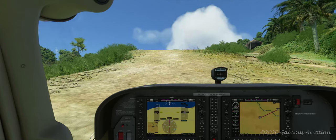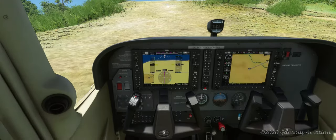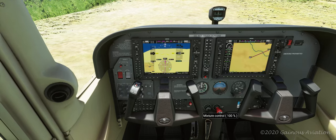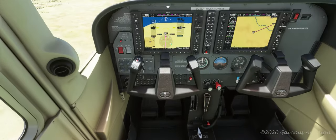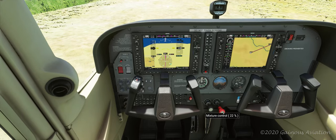Let me give it more throttle. What am I going to do? Maybe I make the mixture a little rich. Let's give it some throttle — it's not going. My parking brake is not set. By habit, sometimes I do. So let's make this thing a little bit leaner as far as the fuel mixture and see if that makes a difference since we're at a little bit of elevation.